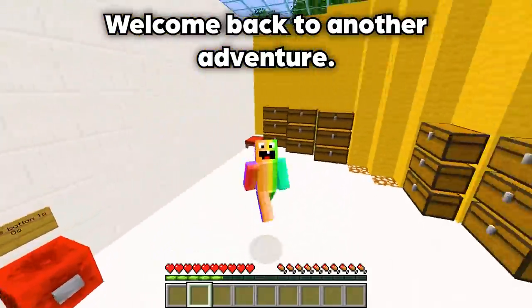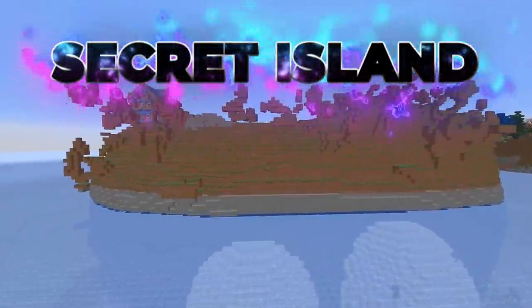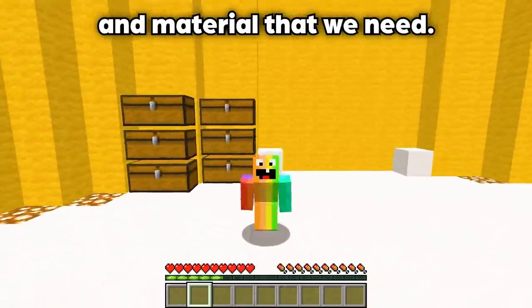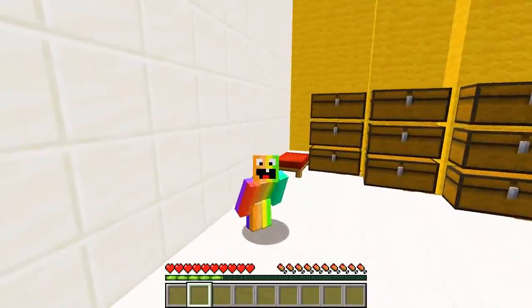Welcome back to another adventure! Today, me and Jerry are going to be going across to this magical island. It looks pretty crazy right now, but I can assure you we are going to be safe. We're going to pack every single piece of armor and material that we need. Without further ado, let's head right off into this magical island — it should be Huggy Wuggy.